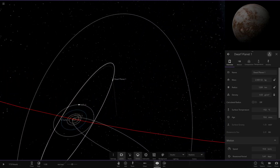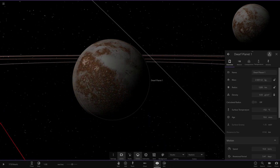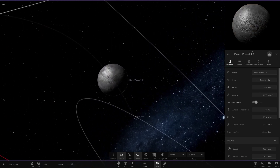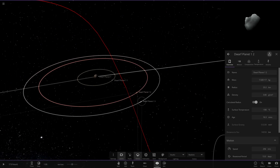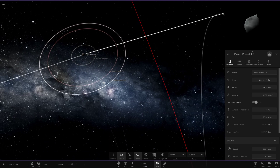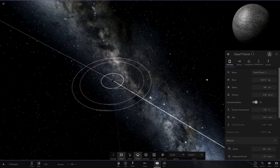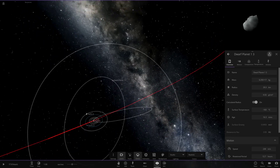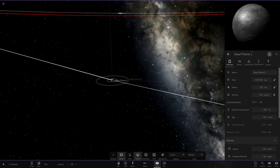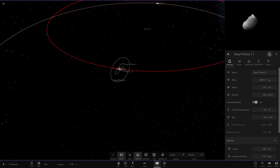Moving on to the dwarf planets — the first one has some moons around it, about Pluto's size or a little larger. It's got a gray and brown color theme. The largest moon is a frozen ice world with a bunch of smaller ones too — it really reminds me of Pluto, with a large main object, a reasonably large secondary moon, and small little asteroids. Then dwarf planet two is also a frozen ice world with some minor moons as well.